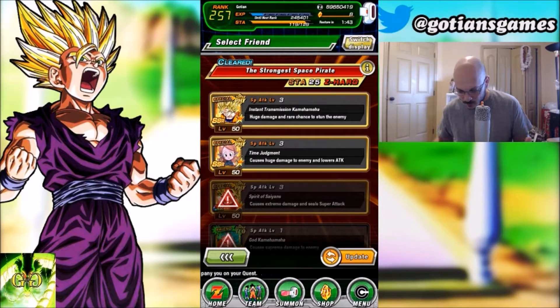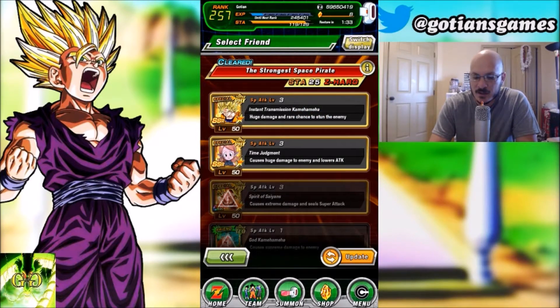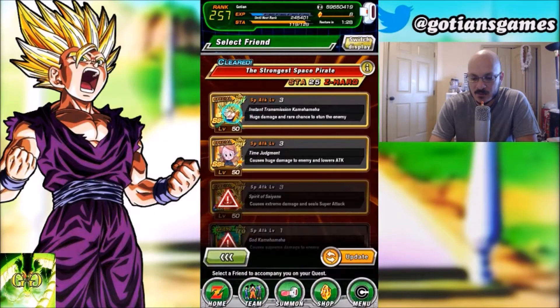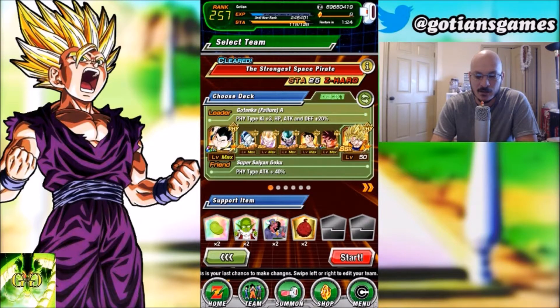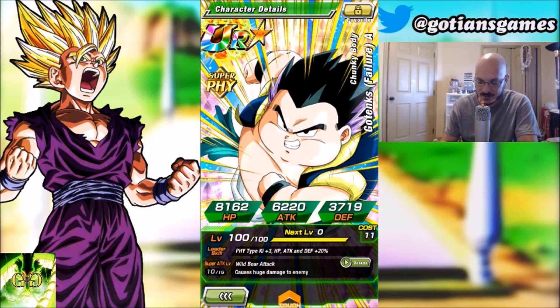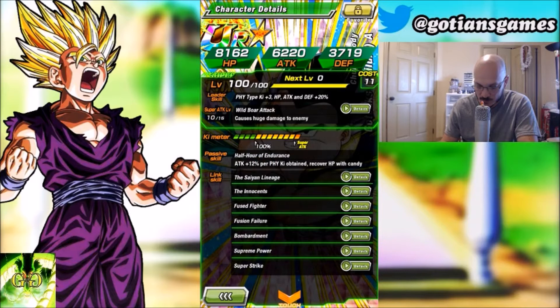You're kind of stuck since you're limited to a cost of 100 for your team cost. I'm bringing this Goku — the White Hot Face Off — as a friend unit. He links with the Kamehameha and has a rare chance to stun. For the lead I'm bringing Fat Gotenks because he's a mini-God lead: Ki plus three, HP, attack, and defense plus 20%. He's also a mini nuker — attack plus 12% per physical Ki orb obtained.